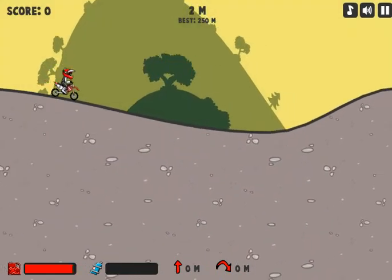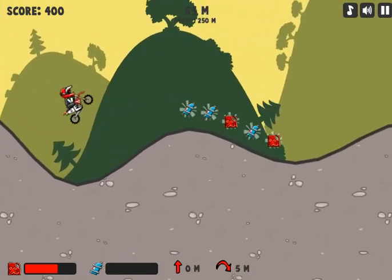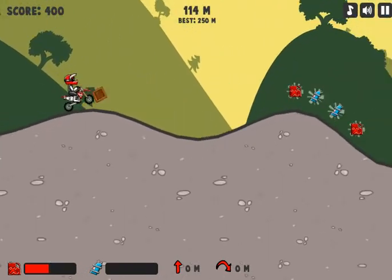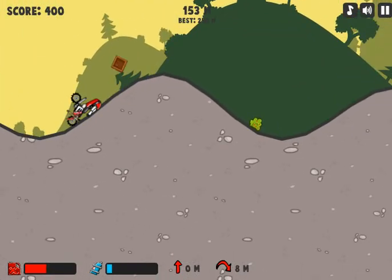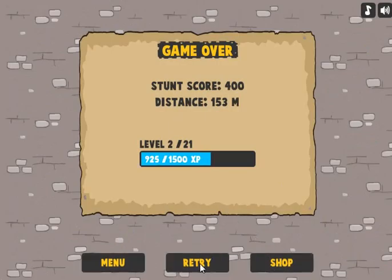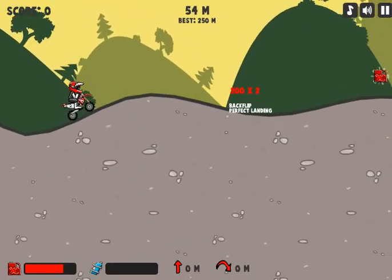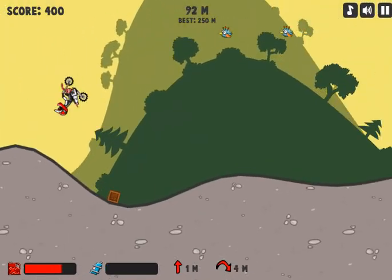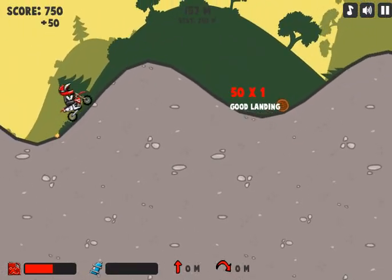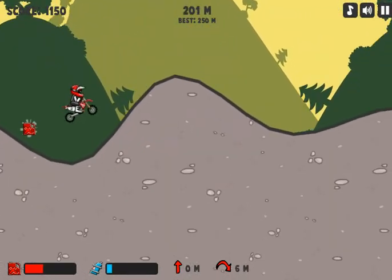Again, first stage. There we go — backflip! Let's go, backflip! So the first hill apparently is a bit higher. There we go, backflip! Okay, come on, don't die, don't crash. Okay, nice.